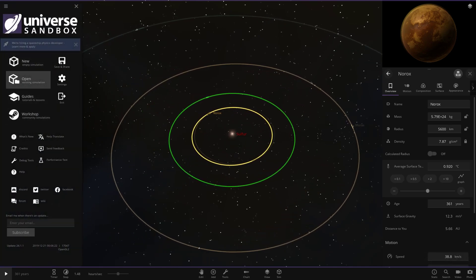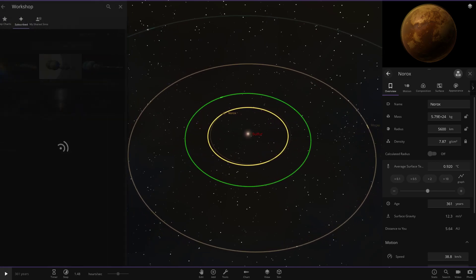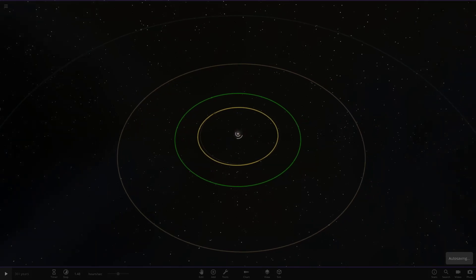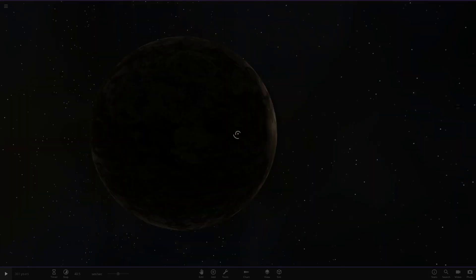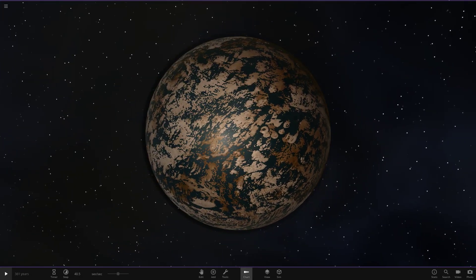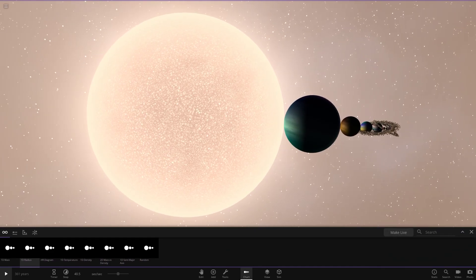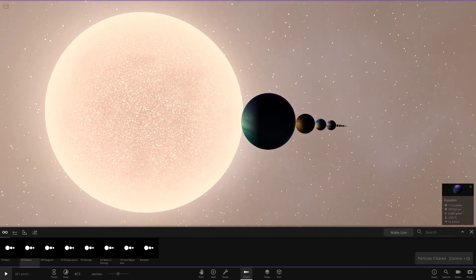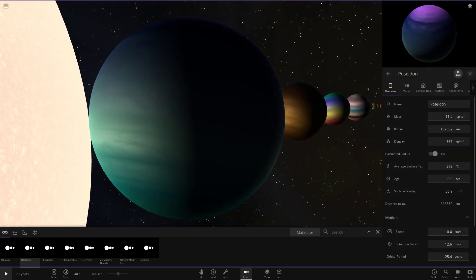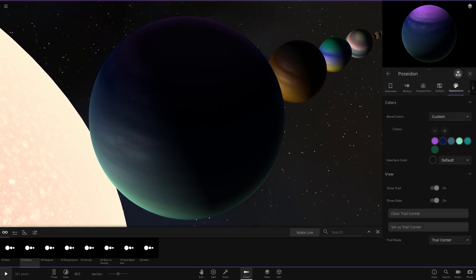We'll reopen the simulation via the workshop just in case any objects were destroyed, and then get a lineup of all objects. Going into radius mode to line them all up — I'll also delete the rings to clean things up.